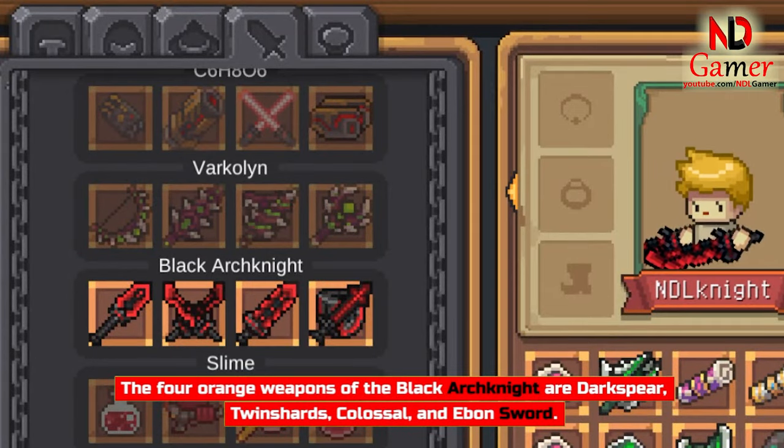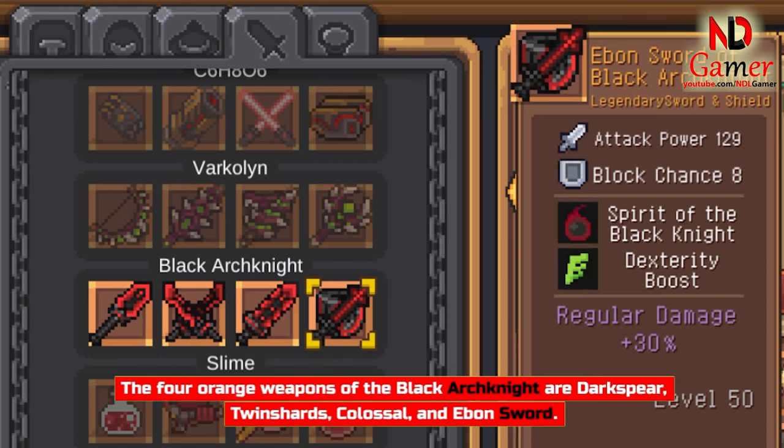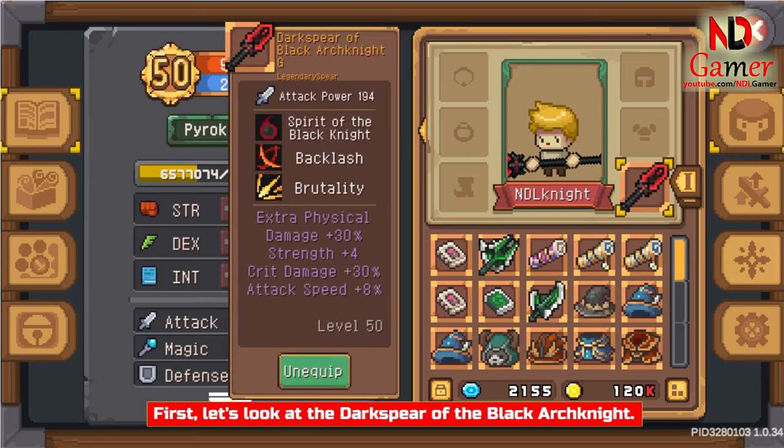The 4 orange weapons of the Black Arch Knight are Darkspear, Twinsherds, Colossal, and Aben Sword. First, let's look at the Dark Spear of the Black Arch Knight.